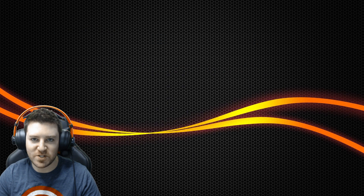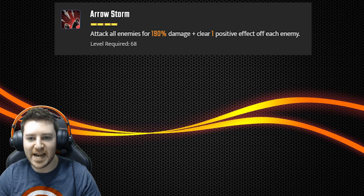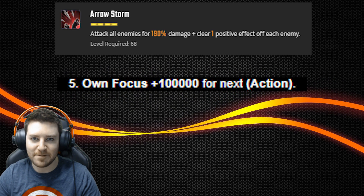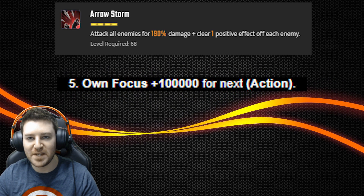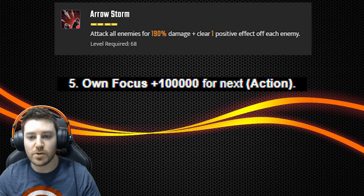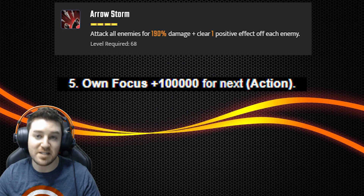Number three, Hand Archer Special, Arrow Storm. This ability description reads attack all enemies for 190% damage and clear one positive effect off each enemy. Not all that impressive. However, this description leaves out something very important — it should also say gain 100,000% extra focus for this attack. In layman's terms, it can't be resisted. This actually makes the ability incredibly useful for reliably removing otherwise incredibly difficult to remove buffs, like Thanos' Taunt, Colossus' Defense Up, Juggernaut's Immunity, etc. This also applies to Nobu's Summon Hand Archers, making them more useful than they seem as well.